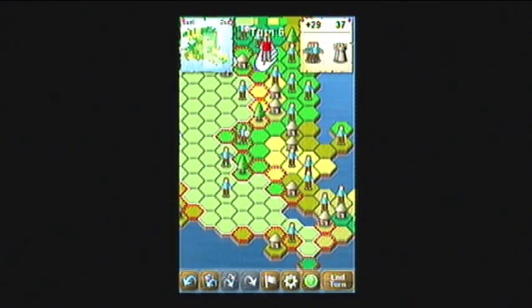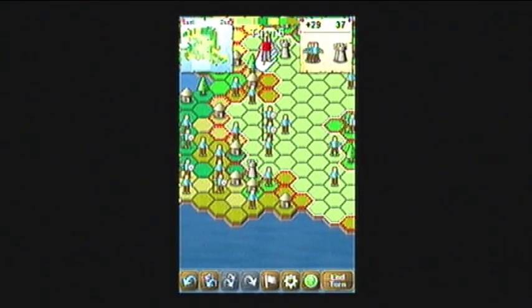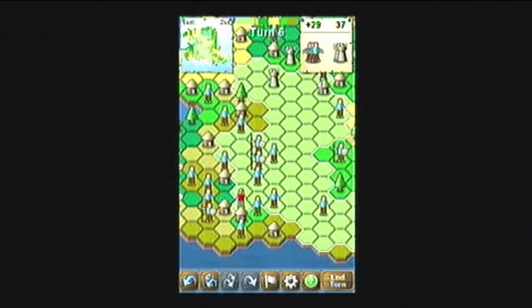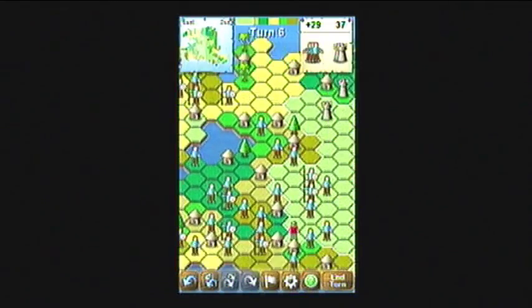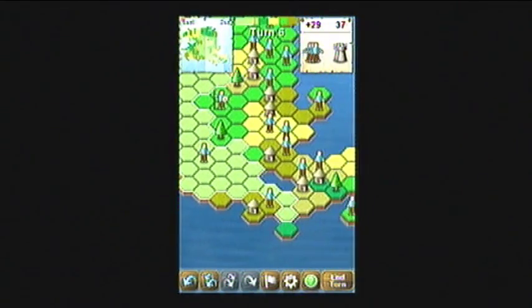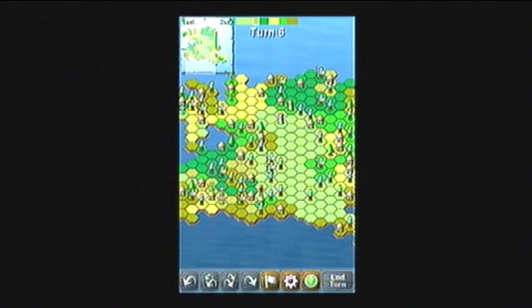Now I have a knight, which is what happens when you combine three men or a barbarian and one man. Here's a castle, and because I'm now a knight I can destroy the castle, which is quite helpful. Yeah, they killed my guy there. So I've just got this one big territory now. Let's take some more territories and end turn.